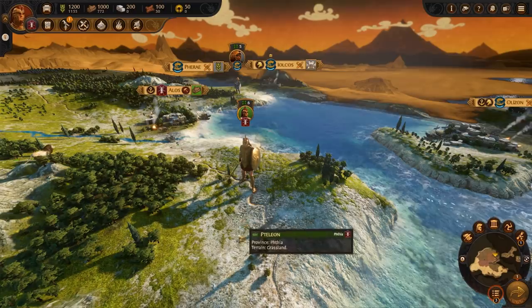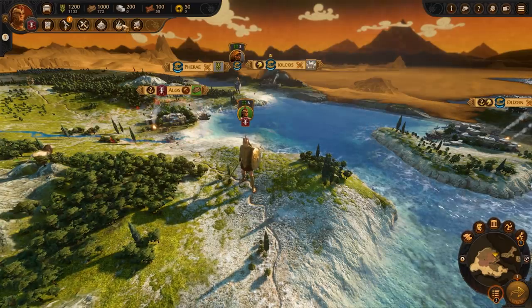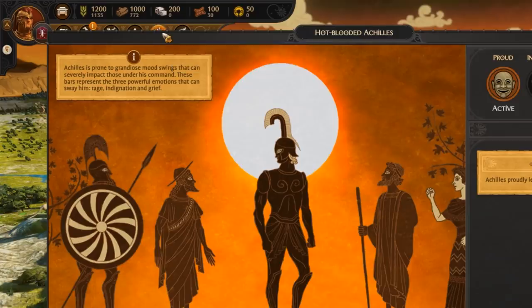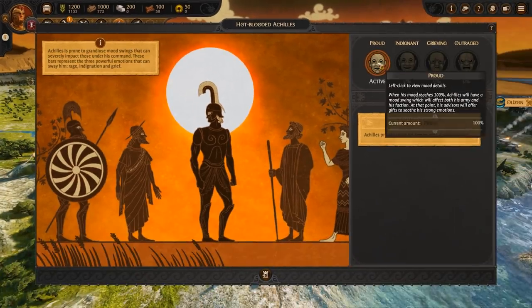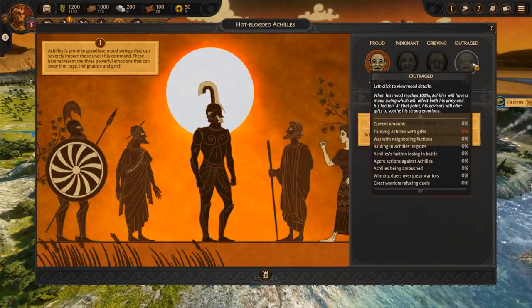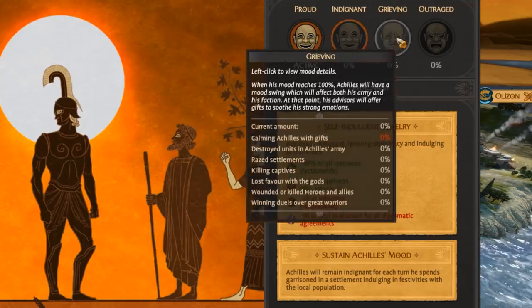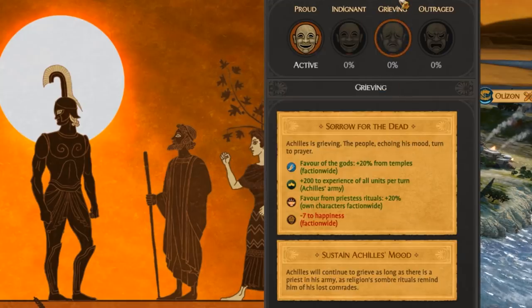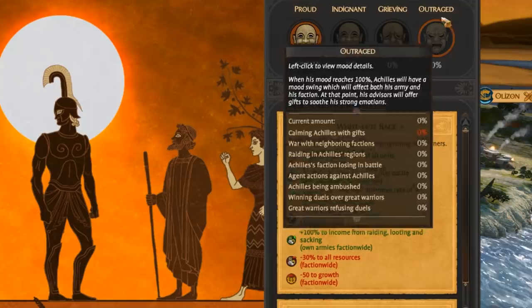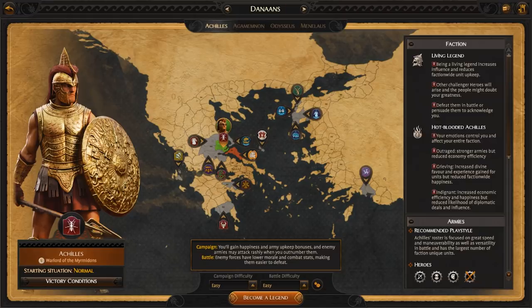Achilles is governed by his emotions, and depending on which emotion is stronger, it will change his gameplay. His changing mood can have both positive and negative attributes to his governance and populace. Overall happiness, production, and favour of the gods are just a few things that can be affected. Learn his moods so they can benefit you during your campaign. Achilles is an aggressive, war-focused hero with strong elite troops in the Myrmidons.